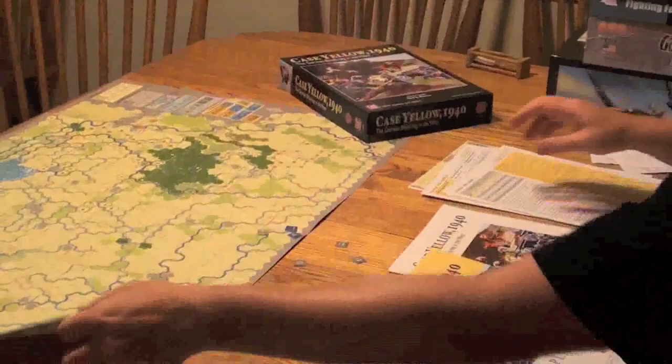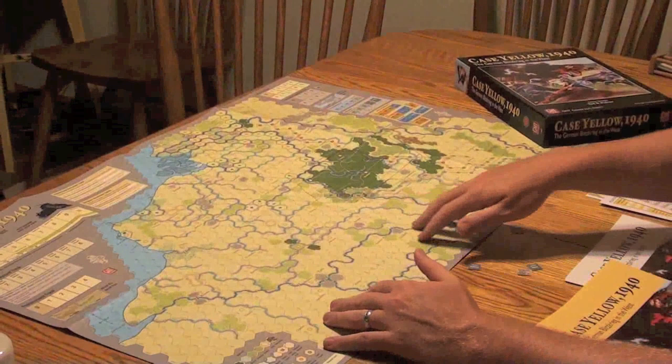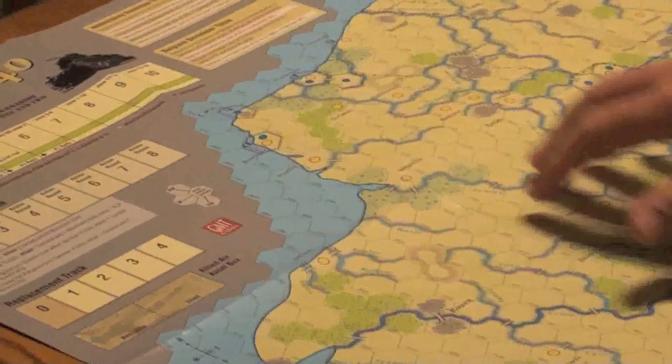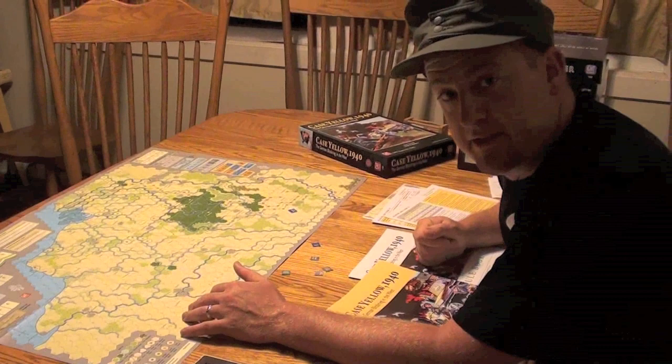Then you've got the map. First of all, notice it's double-sided — you very rarely see a double-sided map, which is really cool. It's just a good quality GMT paper map; put a piece of plexiglass on top of it. It's got different ways to keep track of things, and I like how it's got a map key, the turn track, the victory point track, and tables for surrender and all that. Everything you need — good quality map.